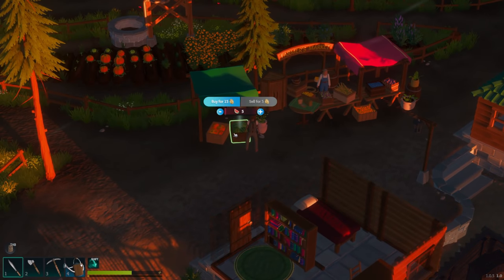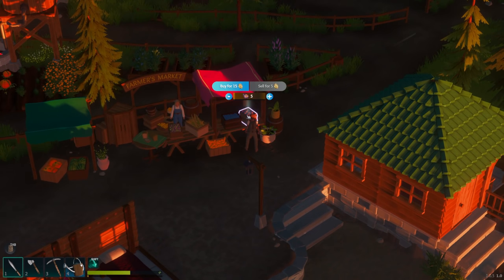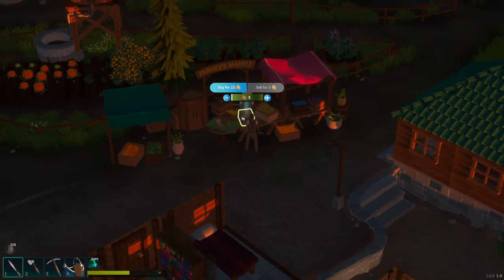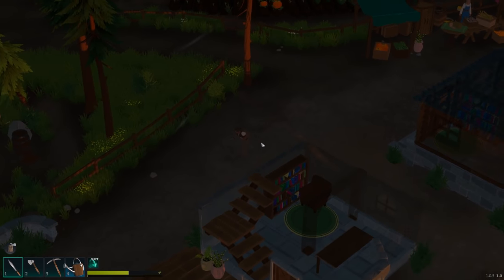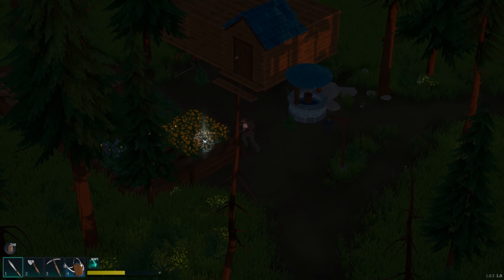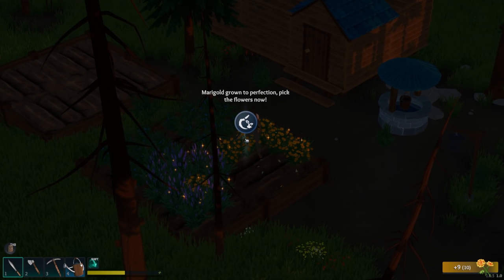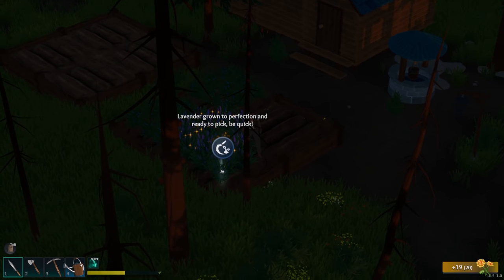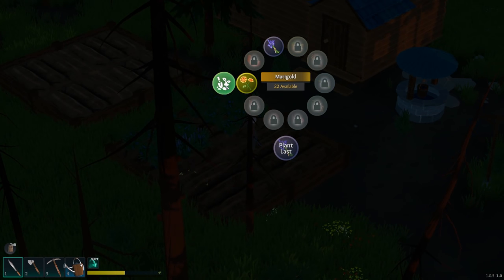Are these all sell for five? Sell for three, sell for five — so honestly it's whatever yields the best. Let's do the grapes, let's buy those and go see if we can plant them. Whoa, these are all grown again — how did these grow instantly? What the heck? I don't understand how that happened. Let's plant all those again.